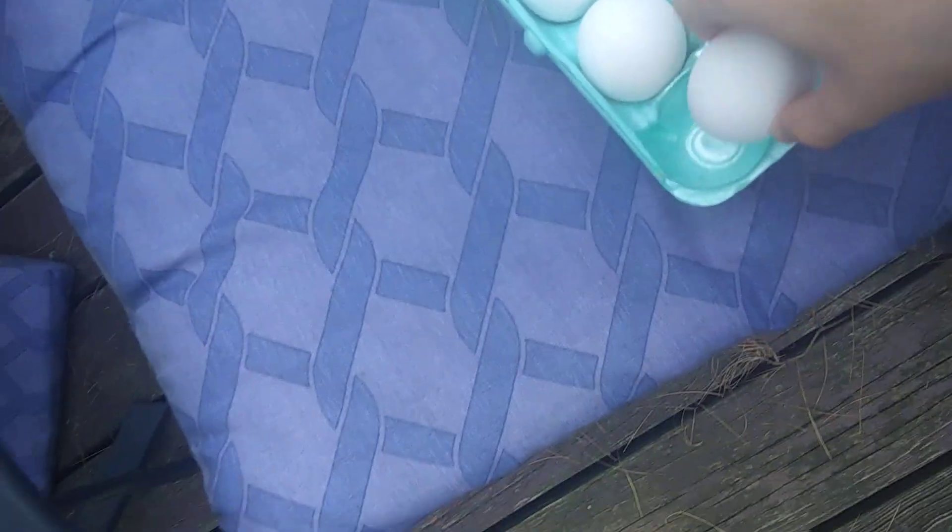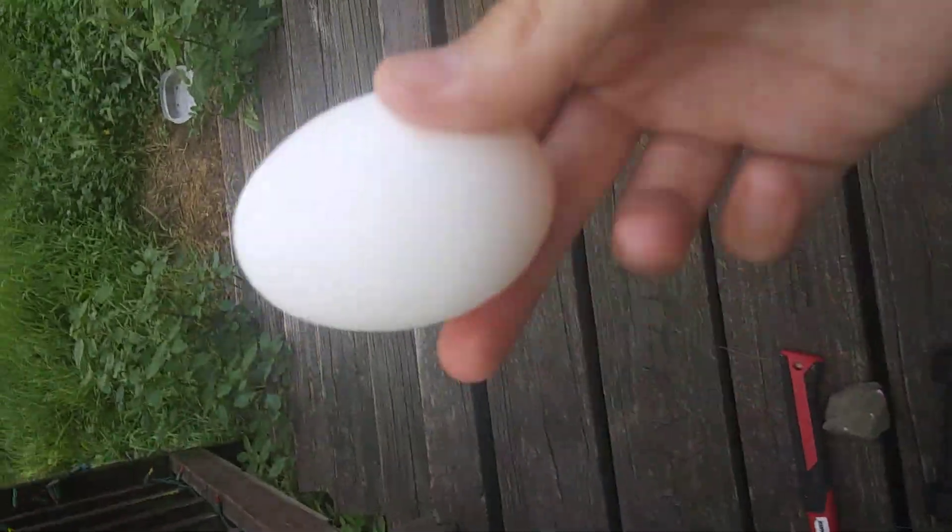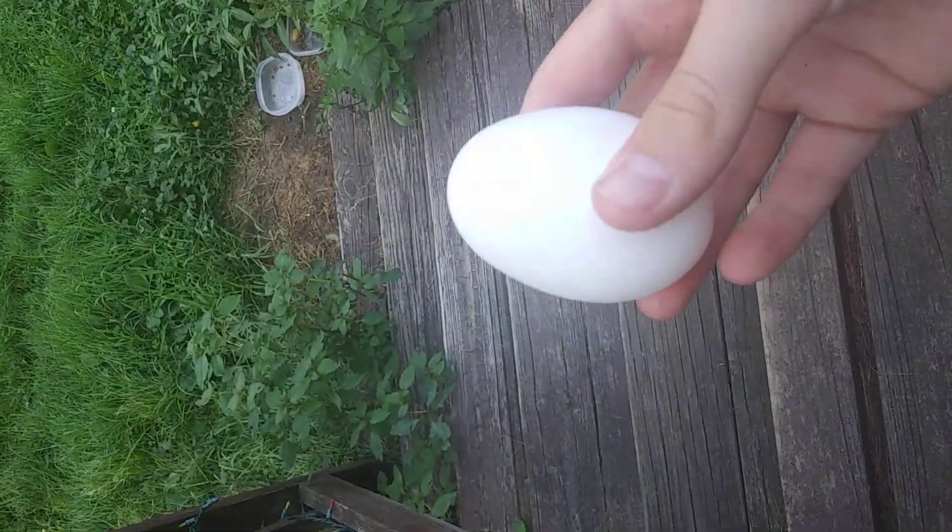Four ways to break an egg. First one: throw.